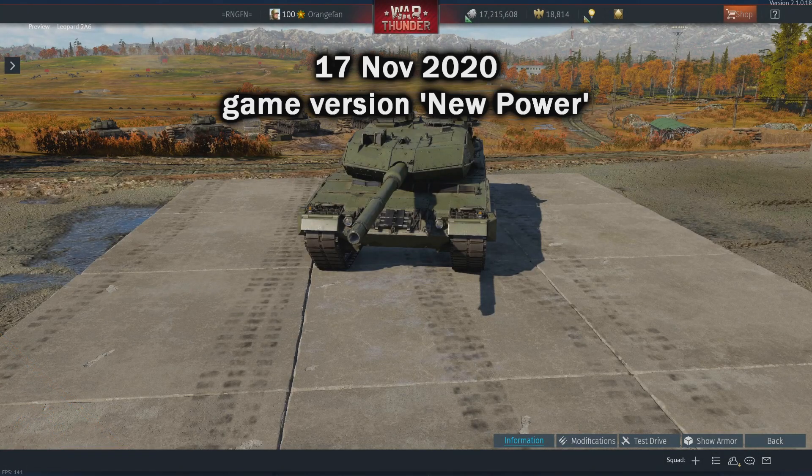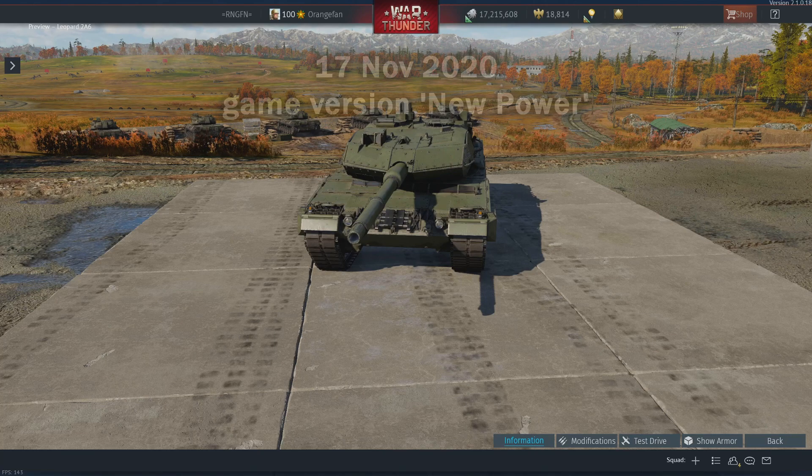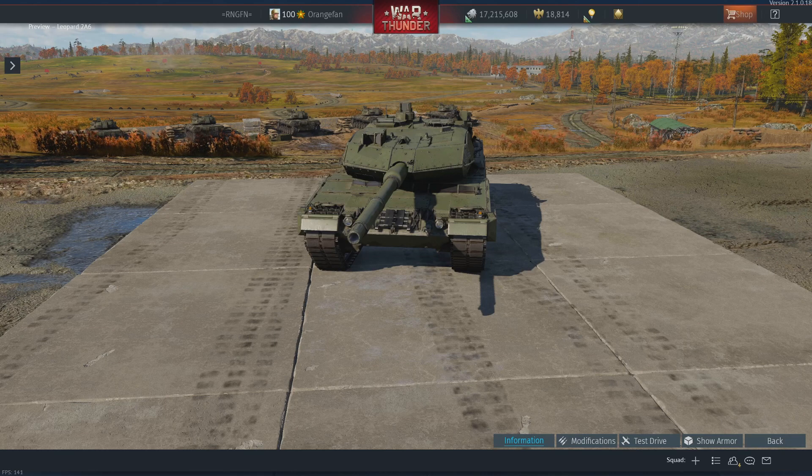Hey, what's going on everybody? For my first video involving the new power update version 2.1.0.18 — as you can see in the upper right — instead of doing just a gameplay video, I thought I would do a little comparative video. As you may or may not know, they've added DLSS support for NVIDIA 2000 and 3000 series RTX cards.